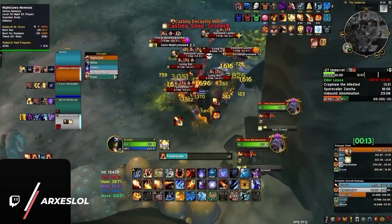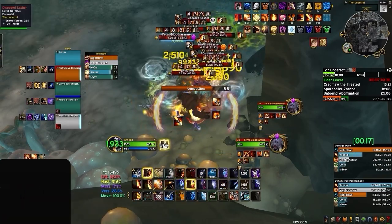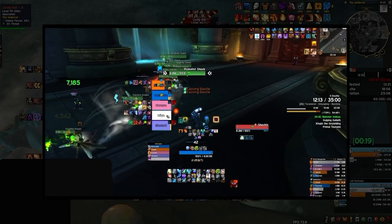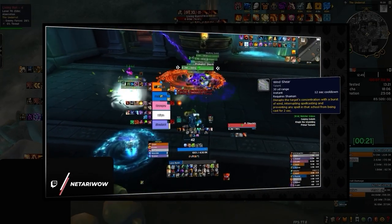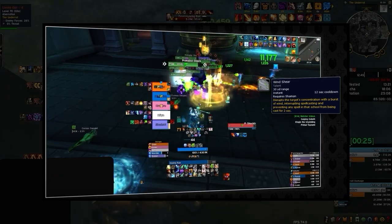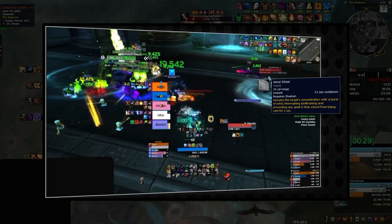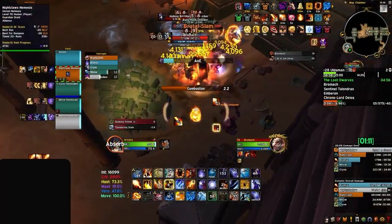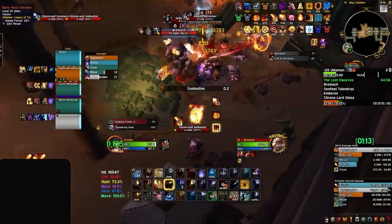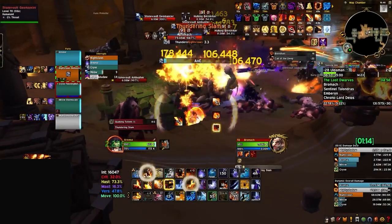Ranged interrupts are important too, but they can be less reliable overall due to their longer-than-average cooldown, with the exception of Windshear of course, which is arguably the best kick in the entire game for Mythic+. Having one ranged kick in your group is useful to overcome any positional limitations for melee, or even for grouping up caster mobs like on the Bromag fight in Uldaman, where the Geomancers can be pulled into the group with a ranged interrupt.